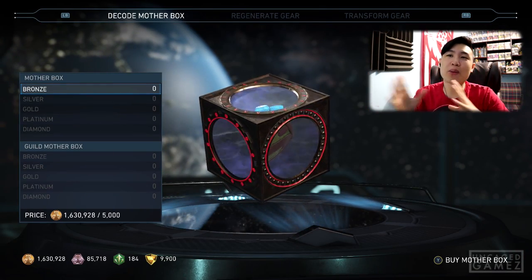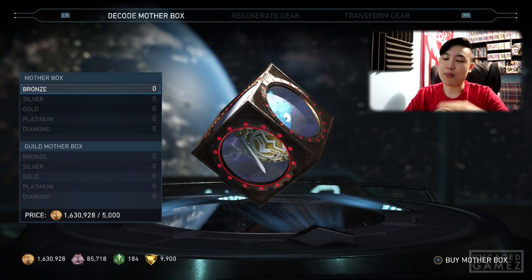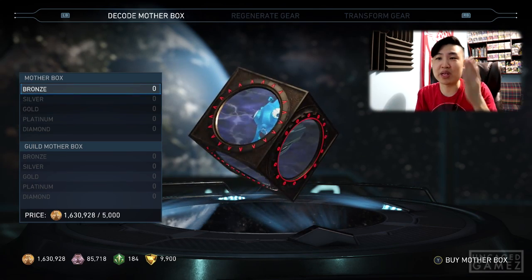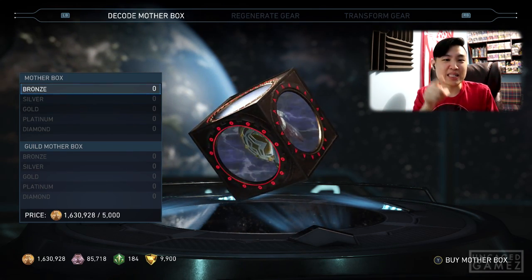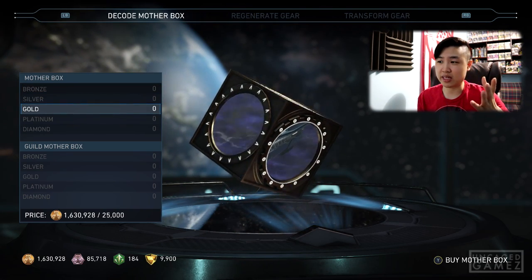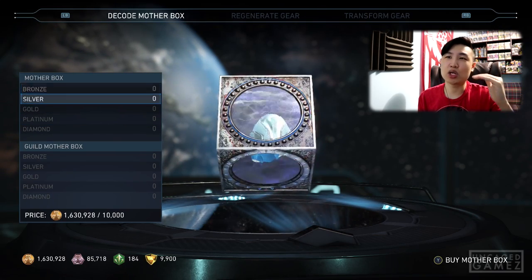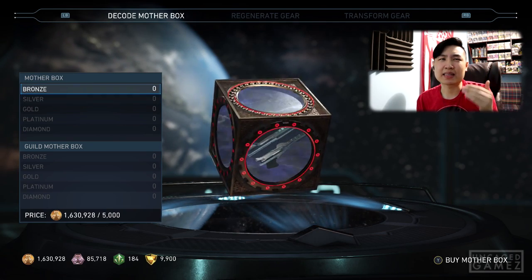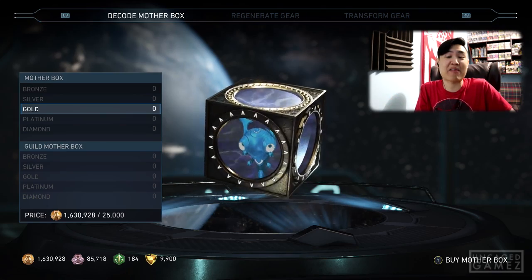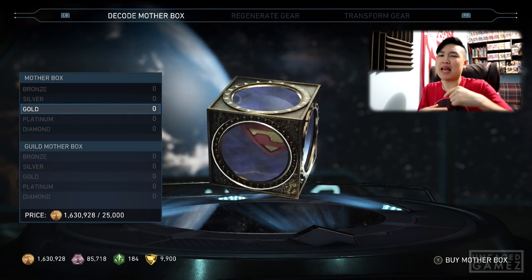We're going to call that the end of this Injustice 2 mother box opening spree. We failed — we didn't get the Staff of Grayson. We got a couple of shaders though, which is pretty good. But the main objective, we failed. It's alright, we'll try again next time. If this video gets 2,000 likes I will go spend 1.6 million Injustice 2 coins on mother boxes for another opening spree. Let me know down below which box type I should buy — bronze, silver, or gold. Maybe you guys know more, maybe you got the Staff of Grayson from a gold mother box. Anyways, hope you guys enjoyed — like the video, subscribe if you're new, I'm Uncaged Games and you just got caged.